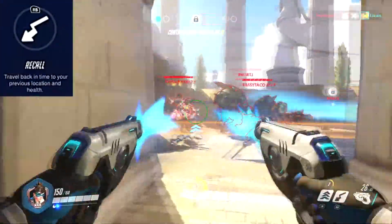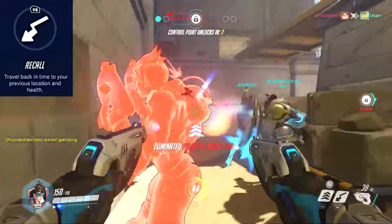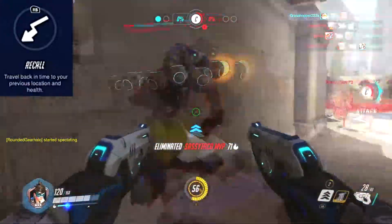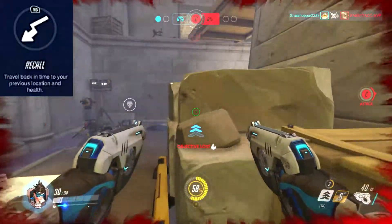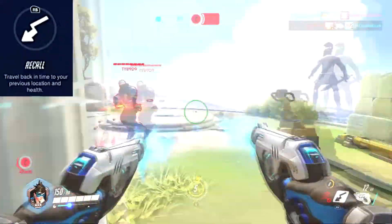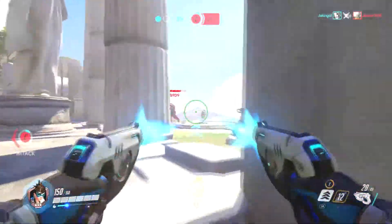Her next ability is Recall. It's an ability kind of like time travel, and it teleports Tracer back a few seconds on the map, restoring her ammo and health to what they were a few seconds ago. If you get injured and you're low on health and you have Recall, use it immediately and you'll get all that health back — and they would have wasted ammo, so you can go back in and shoot them while they're reloading.